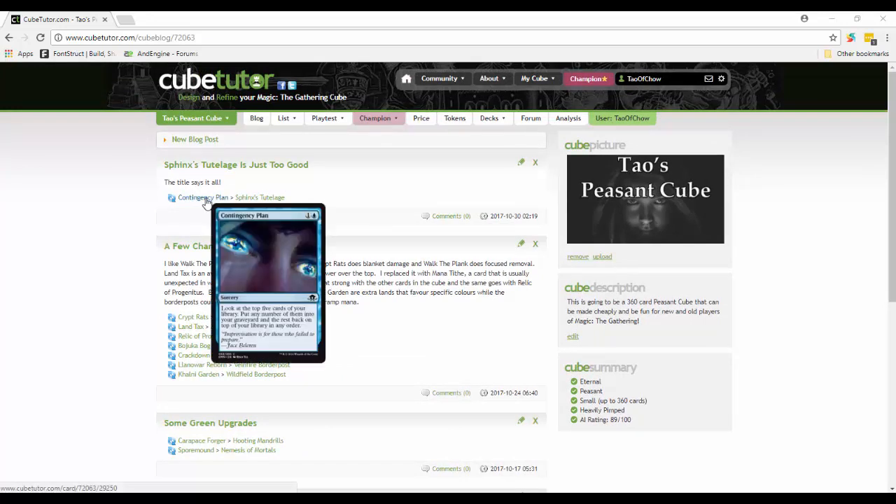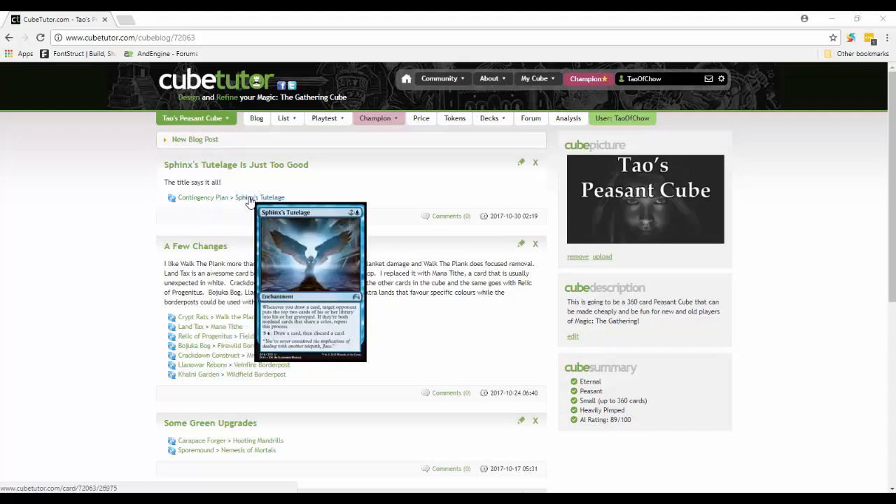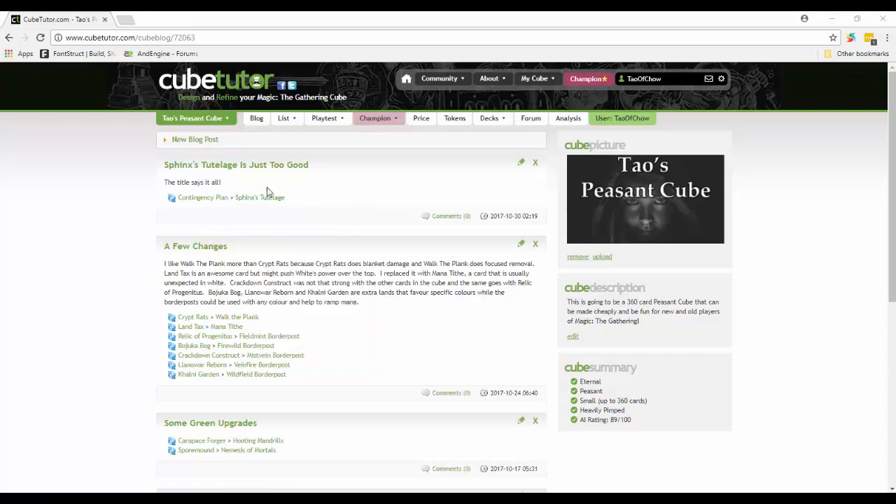Contingency Plan is out - I like the idea of being able to set up your next five moves and possibly get delirium online, and there are some delirium cards in here. But Sphinx's Tutelage is just too good. Whenever you draw a card, a target opponent puts the top two cards of their library into their graveyard. If those two cards share a color, which is very likely, you repeat the process. Blue has a lot of ways to get extra card draw, so Sphinx's Tutelage is just too good to leave out - especially when your opponent only has a 40-card deck, milling them isn't that hard.